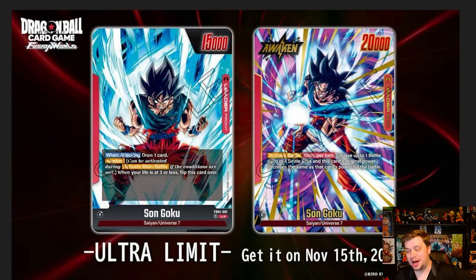Next we have the red UI Goku, and once again I love this artwork. Some people prefer the base leader art, which I understand, especially on the front side. Draw one on the front, awakens at three life. Once you awaken you don't get to draw — you also don't draw on the back side, which is huge. On the back side, choose up to one battle card in the battle area and this card's original power becomes the same as that card's power for the battle. This lets you target your opponent's cards — if they have a Broly on board, you can just make your leader a free Broly swing. That's insane. The artwork is amazing.